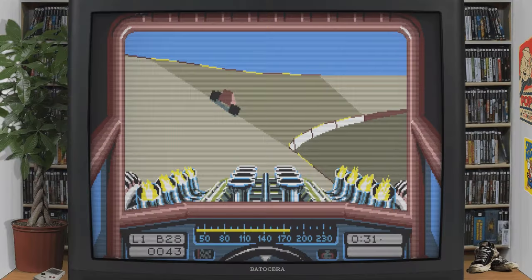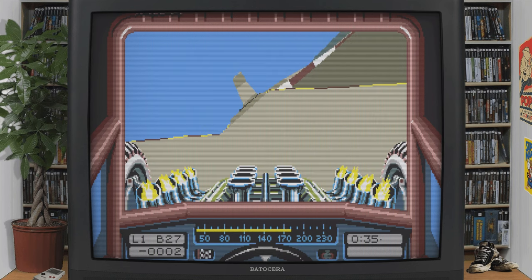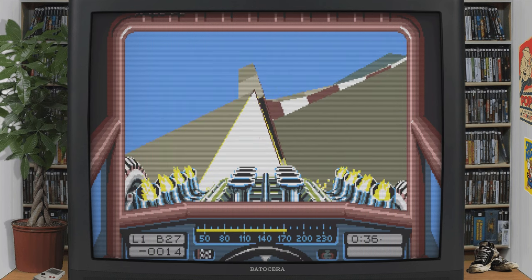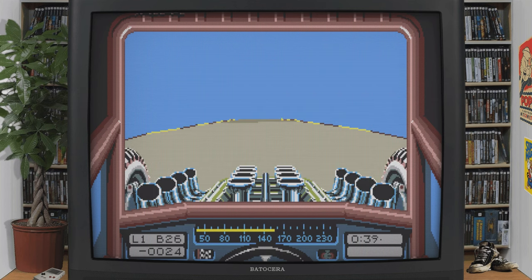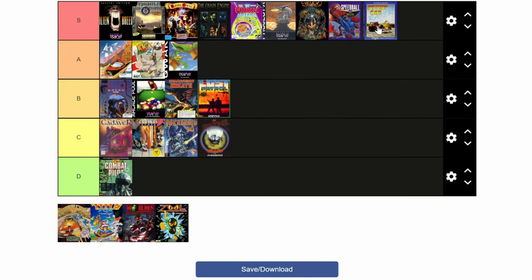Stunt Car Racer — get in a fast car, then race it on a roller coaster. One of Jeff Crammon's earlier racing games, this one especially holds up today, even if it is hard as nails. Stunt Car Racer is an S.